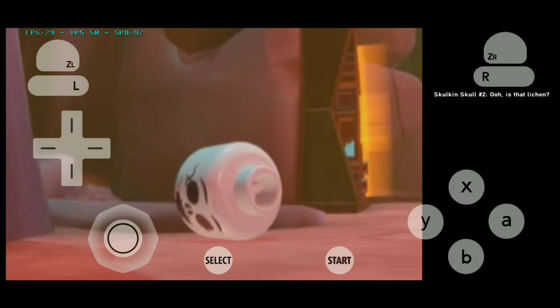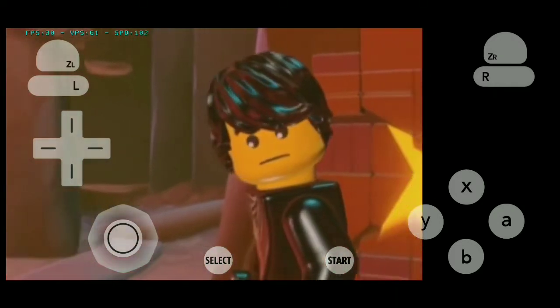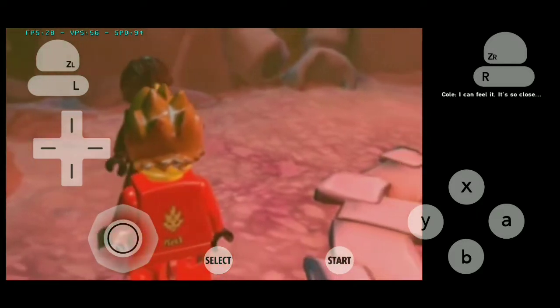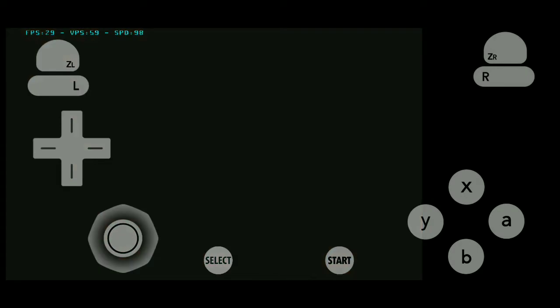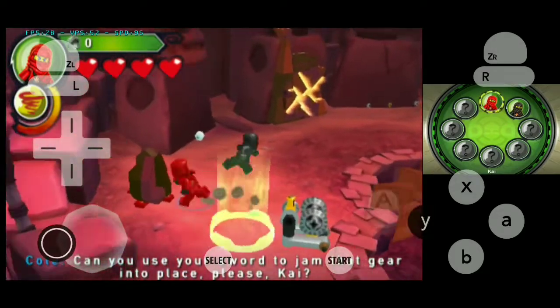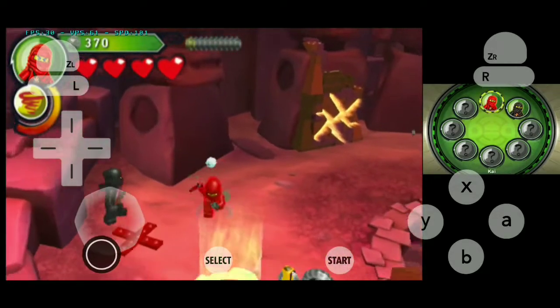I'm supposed to hit a wall. Can you use your sword to jam that gear into place, please, Kai? So yeah, let's start things off by smashing some stuff and collecting some studs.